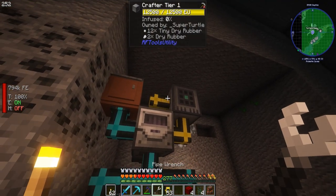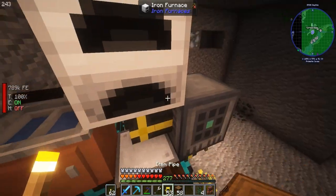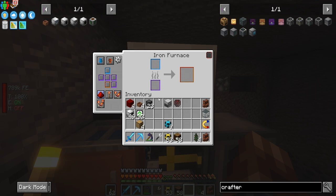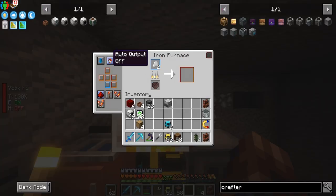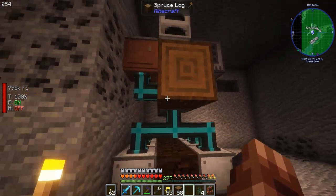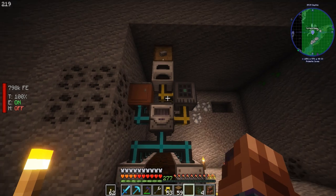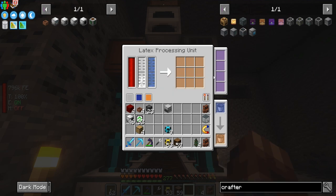We want to pull it out, put it into the furnace. This will be input and we'll make everything else output. We can put this here and that will start to cook it for us. Does this support auto output? Let's try — if we put a drawer here, yes it does automatically pump it out! That is awesome. So now we have plastic being automated. This is our slowest thing now, but that's actually really cool.